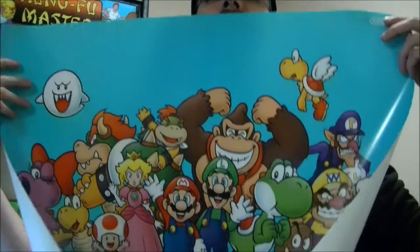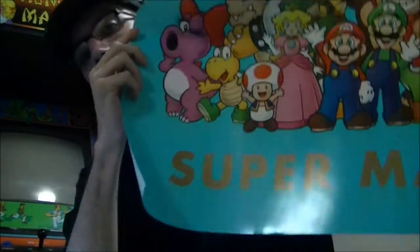Next thing I got was a Club Nintendo reward. You guys know all about Club Nintendo and how you get coins for registering your games, and you can trade those coins in for cool items for your game room. This got delivered to my mom's house, which is why I'm just getting it. I traded in my coins to get some posters for my game room once I moved. The first poster is like the cast of all the Super Mario games, and on the bottom it says Super Mario.